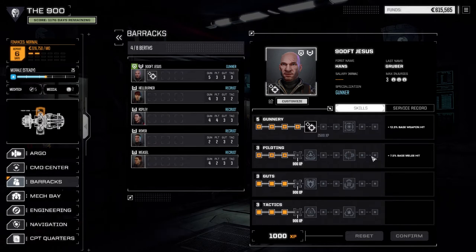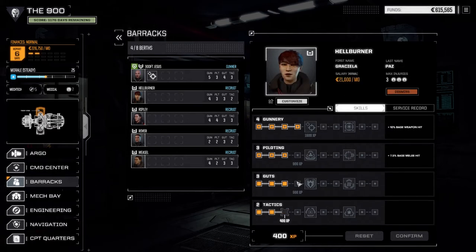So we do. I want to raise up guts to get plus one health, and confirm this. Just don't want to get my pilots killed if we can avoid it. So we could raise tactics up on Hellbringer, but I don't think we really need to do that at this moment.